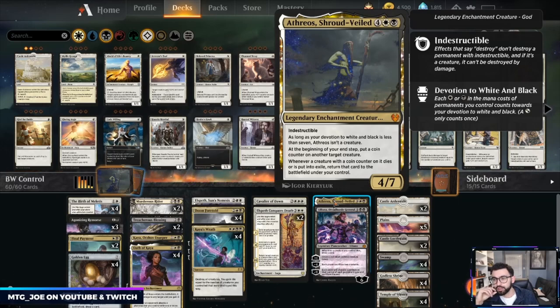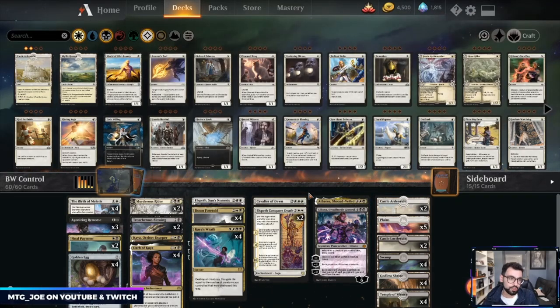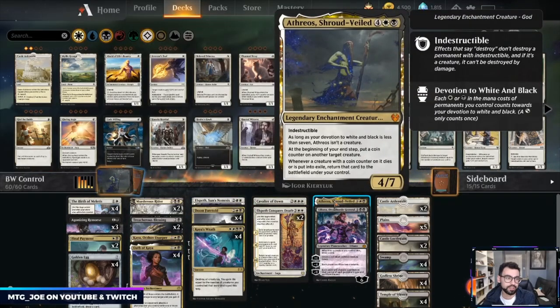At the beginning of your end step, you put a coin counter on target creature. Whenever a creature with a coin counter dies or is put into exile, you return that card to the battlefield under your control. So if we're getting the opponent to sack their creatures to Doom Foretold, with Aethros we can get those creatures back. With all these stax elements, we can have a 4/7 indestructible attacker each turn.